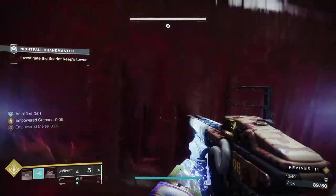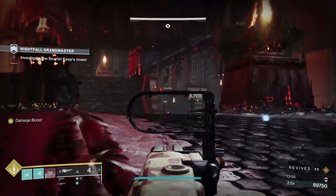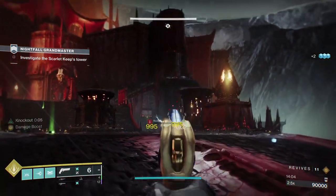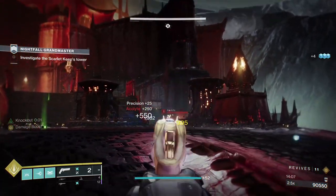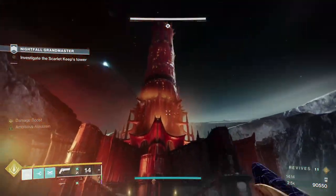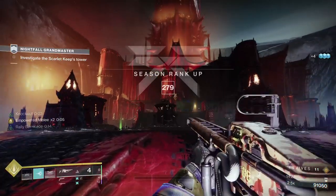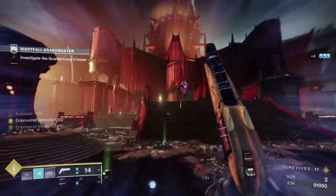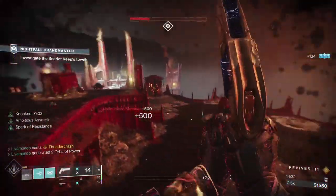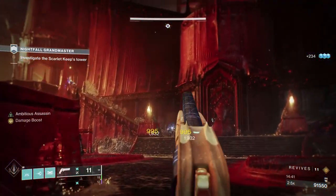The biggest problem coming up was the shrieker. The first shrieker wasn't too hard initially, but then I switched because I realised I wasn't using my super for anything else. What we're going to try to do is get rid of as many of these acolytes as possible, and once we think we're safe to attack, use my super on the shrieker. I get high, aim up, smash, and as soon as I land I'm getting out of there. I did get hit because it's almost impossible to know whether you've killed all the acolytes.